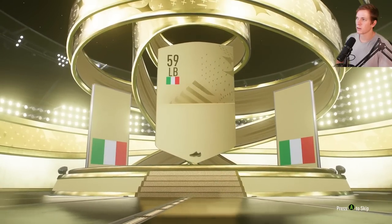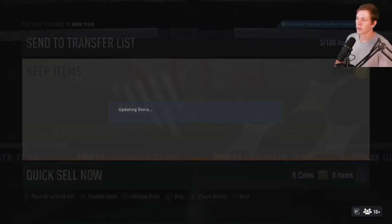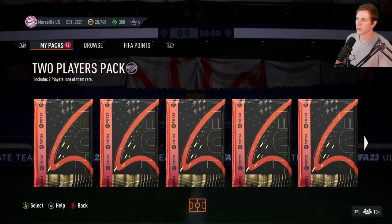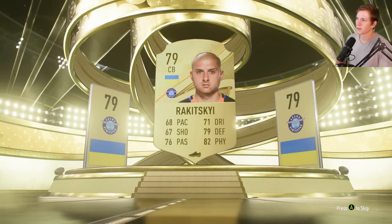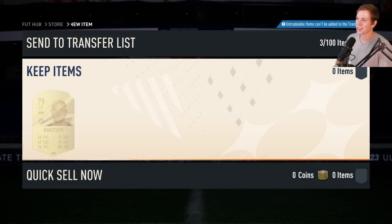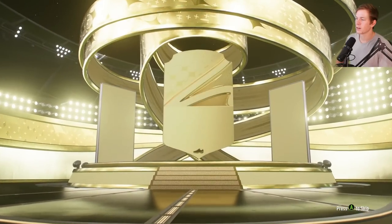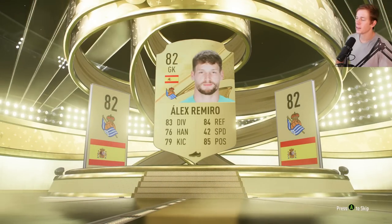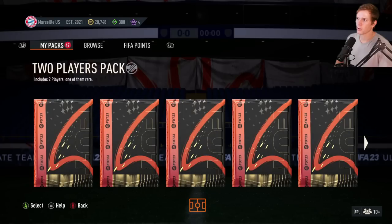Three gold players pack. Emerson — left back, nothing too crazy there. Two players pack — be good, be good. What do we got? Center back — oh not that good. You're telling me that's a rare player? Come on FIFA, you are lying. Goalkeeper, 82 overall — nice.